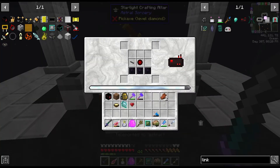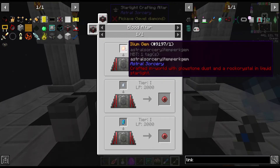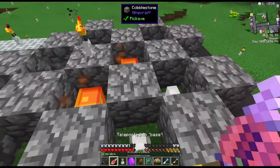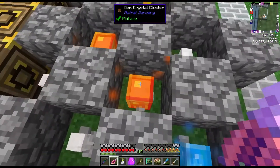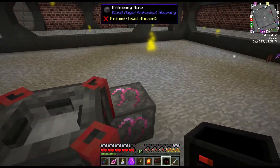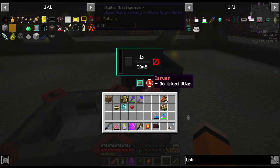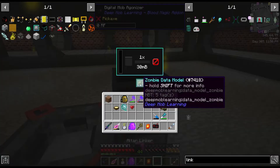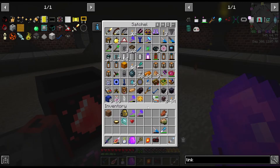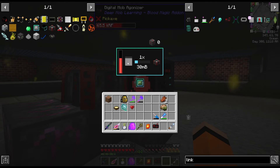There is the agonizer, and we'll also need an altar linker. Next thing we want to get is a weak blood orb, which needs one of these gems from Astral Sorcery - I've had a few of these sitting here for a couple of episodes. We'll take the orange one. If we place this mob agonizer here, add the data model, and then link the altar - shift right click and it says it's linked. We'll put a specter coil on there to power it, and now it's producing blood.